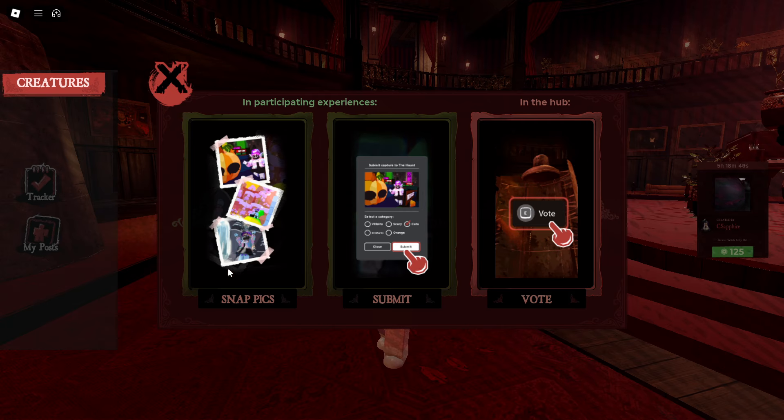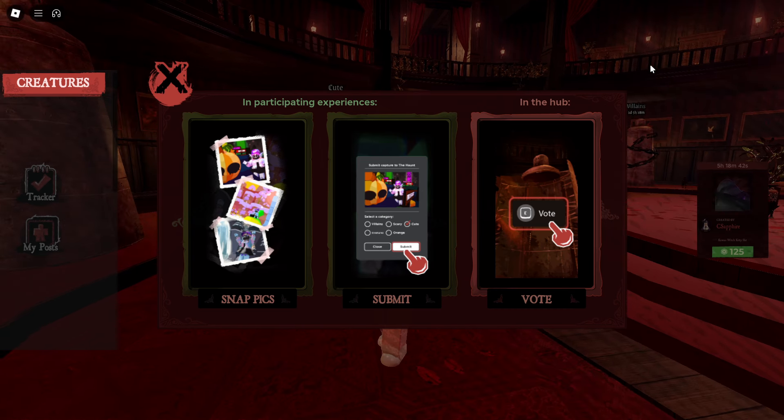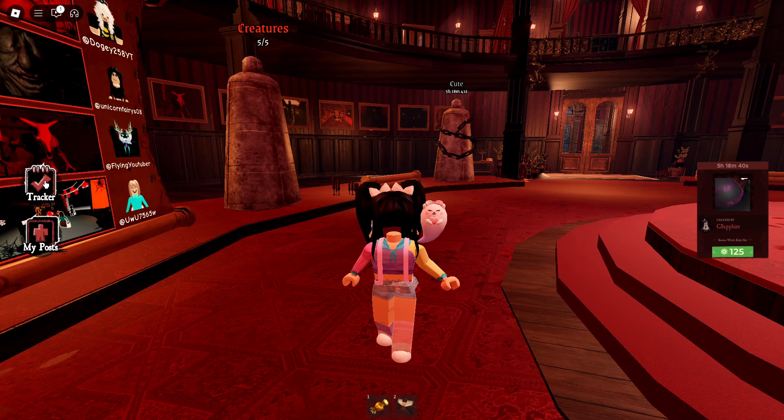Now let's complete the snaps. We're going to need to snap some pictures and submit. If you make it onto the leaderboard, you'll even get more free UGC.